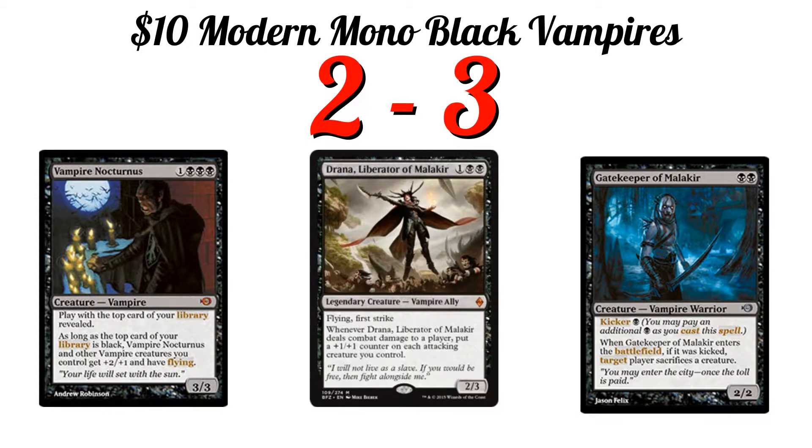What is up guys, Bobgar here, and it's closing thoughts time for our $10 Mono-Black Vampires deck in Modern. So 2-3 is obviously not what we were hoping for with the deck. I think it's a pretty fair assessment of where the deck is in the metagame — it's not the strongest deck but it can take wins off a lot of things if you get the right draw and they stumble. We actually went 3-3 kind of; we had a game against Grixis Death's Shadow and they just dropped the match after halfway through game one. I might upload that match at some point, but I'll still take it as a 2-3.